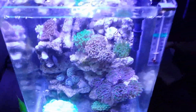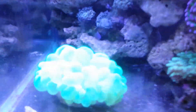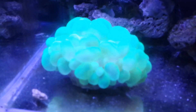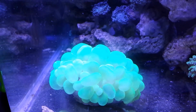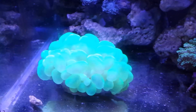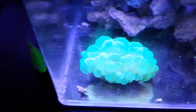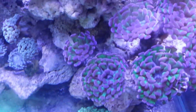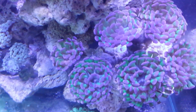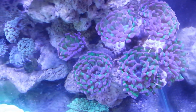Update on my nano reef — new edition, neon green octobubble. Bubble coral, 60 bucks, what a deal from Crack of MacQuarium. Purple tip hammers, 40 bucks, big colony.